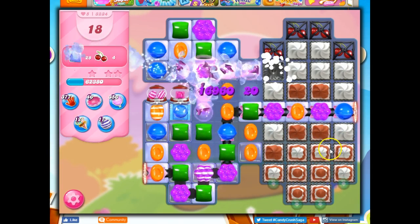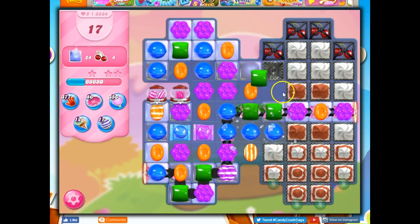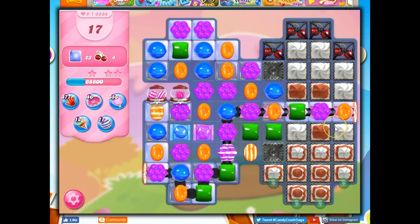Let's just start busting through here. I've got dispensers to help me as well. Unfortunately, I don't have a striped-wrapped combo, and the wrapped-wrapped combo is a bit too far away to do much help over here. So I'm actually going to do this and work on clearing things out.